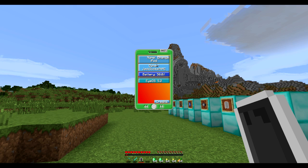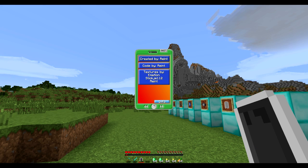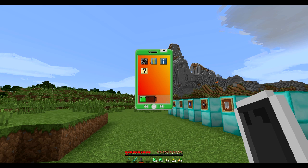There's also an information app that gives general info about the iPod — you can change the name of it, see the owner, the battery level, and the iOS version which also reflects the mod version. There are credits to the mod maker too. You press the home button just like on a normal iPod, and the battery runs out super quick — just like an actual iPod Touch.